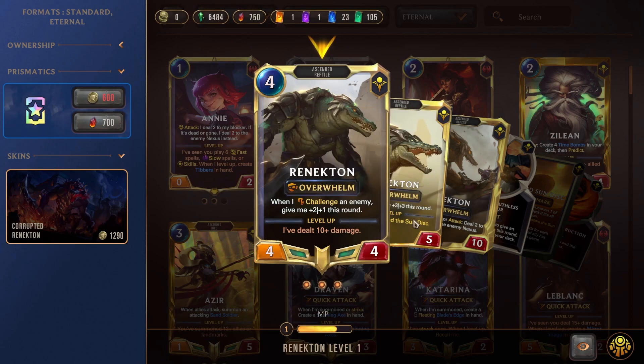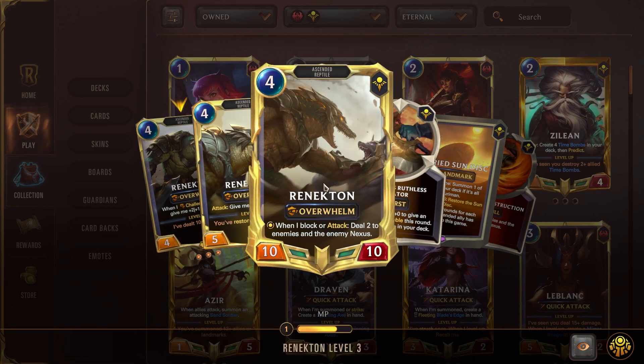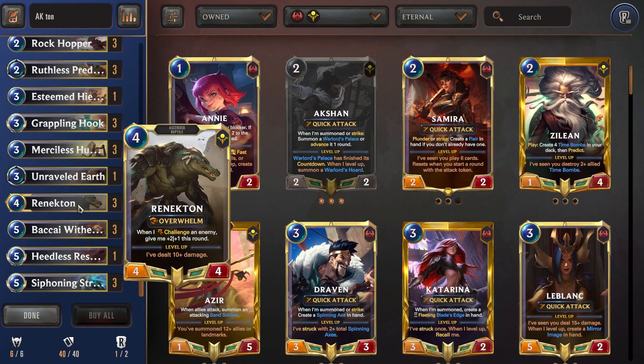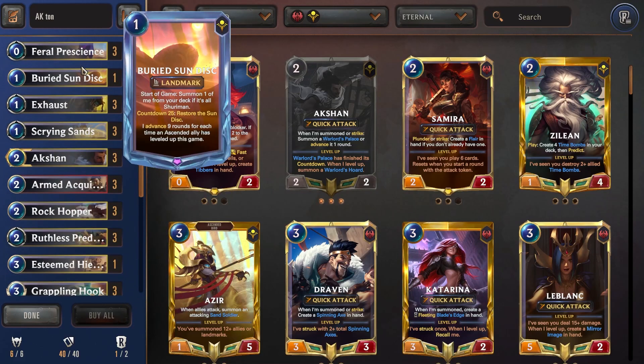Once he has dealt 10 or more damage, Renekton levels up and gains plus three attack and defense when he attacks. Once he restores the Sun Disk, he ascends — now 10 damage, 10 health — dealing two to all enemies and the enemy Nexus when he blocks or attacks. We also have Bakai Witherclaw: when you play him, grant an enemy Vulnerable. Every time you challenge an enemy, that enemy gains minus two damage for this round. So not only will Renekton deal more damage, but he will take less damage — and this can stack. This is very easy to use for new players.